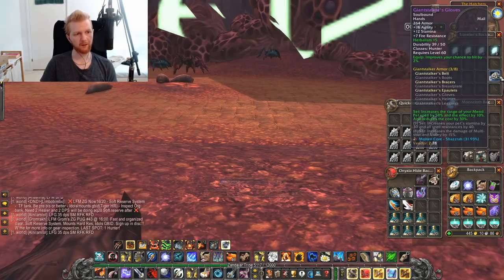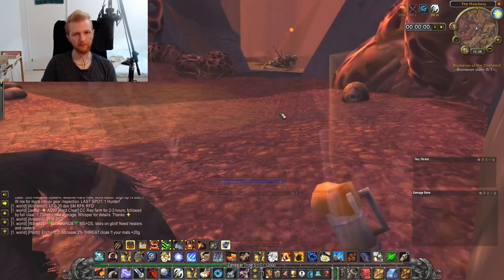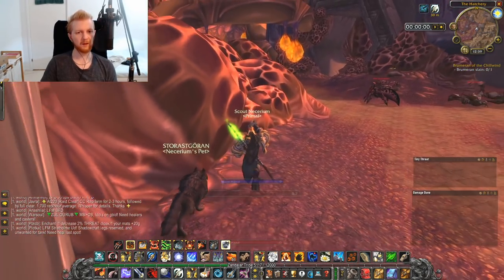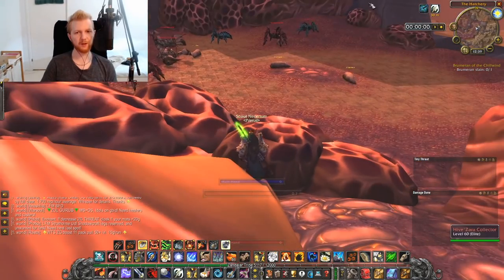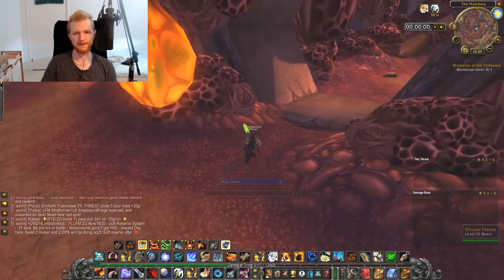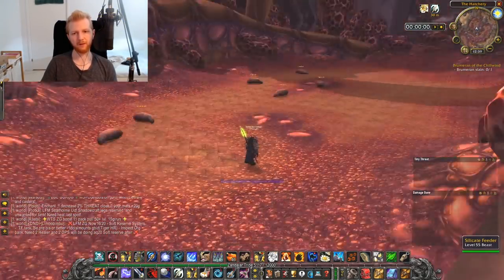Equip all your gear, put on your buffs, and start grinding. As you can see, we made it here in maybe five or six minutes and you can get here really quickly once you're good at this. There are maybe 30 to 40 silicate feeders per run. Some are here — about six or seven — and a lot of them are in the room to the side. Once you've killed the ones immediately here, run up and then move between the packs into that side room where there are a lot more feeders.